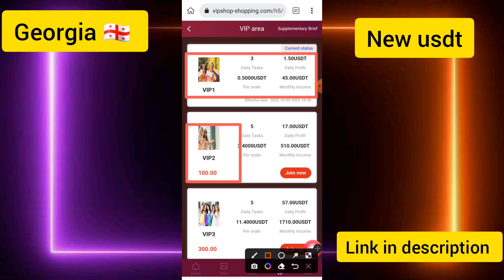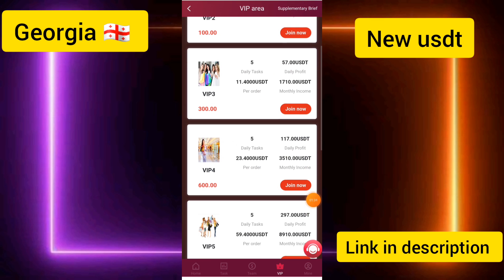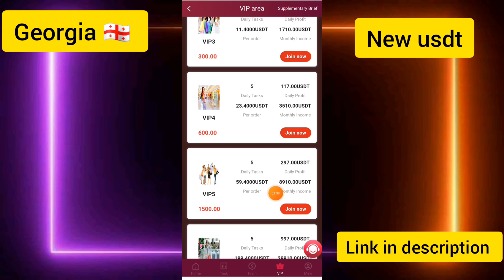VIP 2 income requires 100 USD and you can earn up to 17 dollars per day. VIP 3 costs 300 dollars and you can earn up to 57 dollars in daily profit. VIP 4 and VIP 5 details are also shown here — VIP 5 costs 1,500 dollars and earns up to 300 dollars per day.